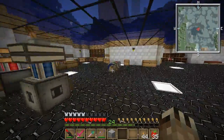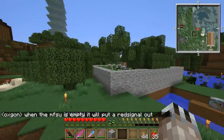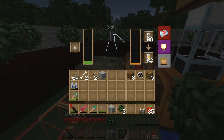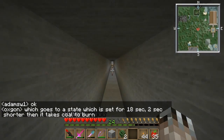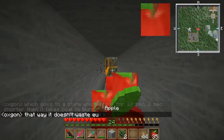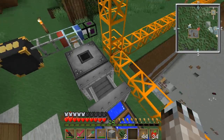Speaking of the quarry, we produce biofuel from our tree farm and we've been using it to power our MFSU. But this biofuel for the quarry is amazing for MJ production — one can in this combustion engine gives five MJ per tick, which is a lot. And one can lasts 33 minutes. This quarry is running pretty fast, and with just this stack of cans we have in there, this amount is gonna last us like 30 hours or something. That's pretty crazy.